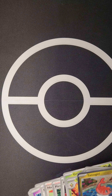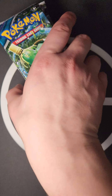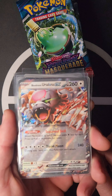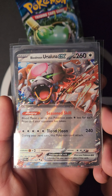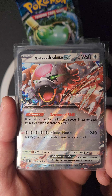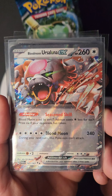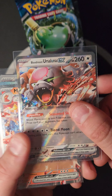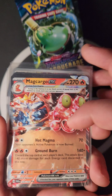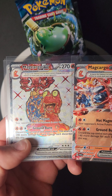I managed to save 13 packs from the set, so we'll be opening those now. For the first eight that me and my girlfriend pulled, I did manage to pull a Blood Moon Ursaluna ex! Ability Season Skill: Blood Moon attacks used by this Pokémon cost one less energy for each Prize card your opponent has taken. Blood Moon hits for 240; during your next turn this Pokémon can't attack. Really good in Lugia! Unfortunately I got a factory-damaged card, so it's just going in the deck.